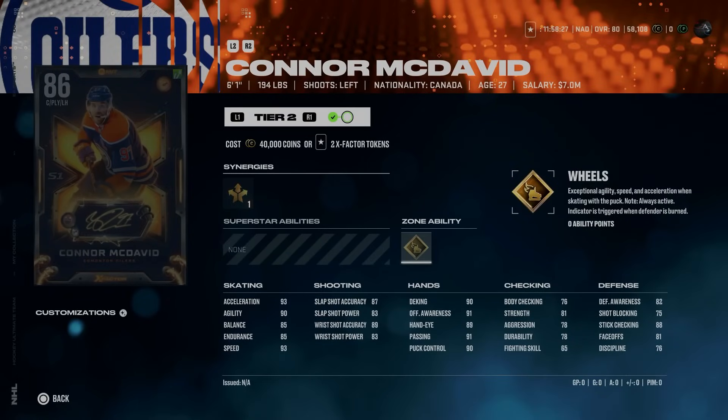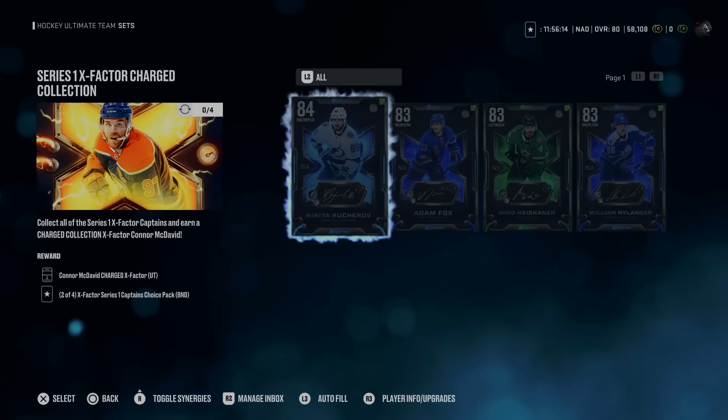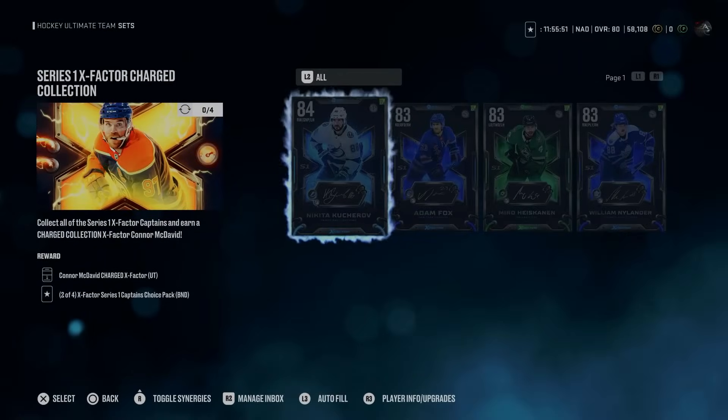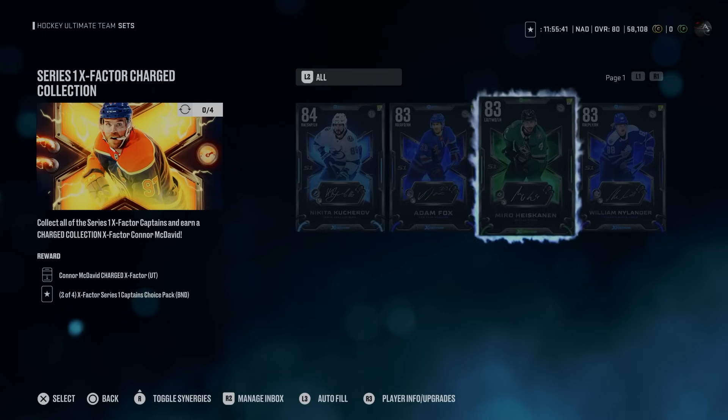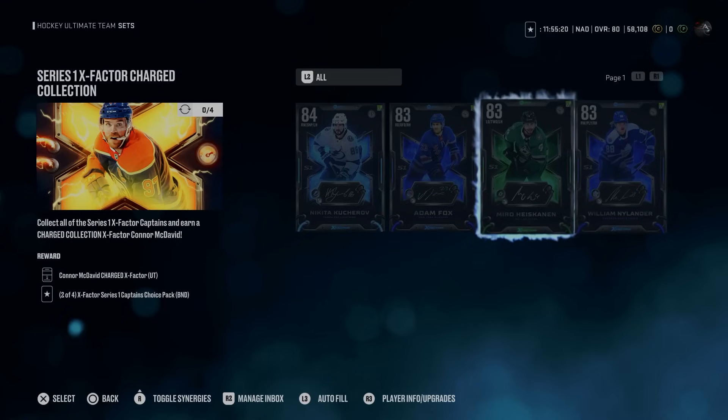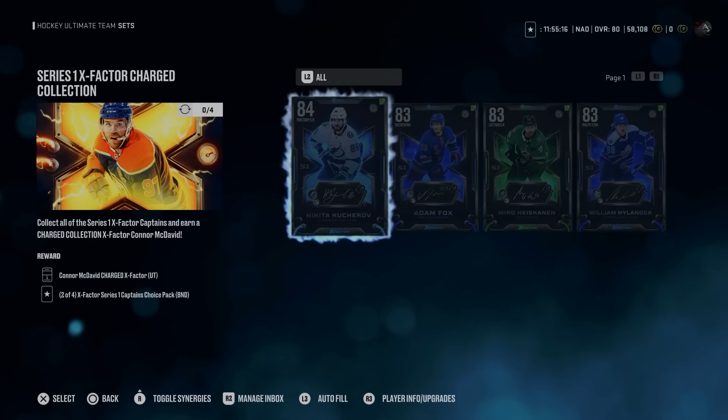This is clearly the Holy Grail chase at launch — an absolutely ridiculous card, especially considering his gold ability that used to cost 10 ability points is now zero. When you complete the X-Factor McDavid set, it will cost you the four Captain X-Factors, but a new B&D (bound) card system means you will get two of them back as account-bound cards you can still play with. Account-bound cards cannot be traded into other sets, but at least when you trade in the four Captain cards, you get two back to use in your lineup along with the Charged Connor McDavid. Since it costs all eight base Series 1 X-Factor items to get one Captain card, you are going to have to earn 32 of these to get Connor McDavid.